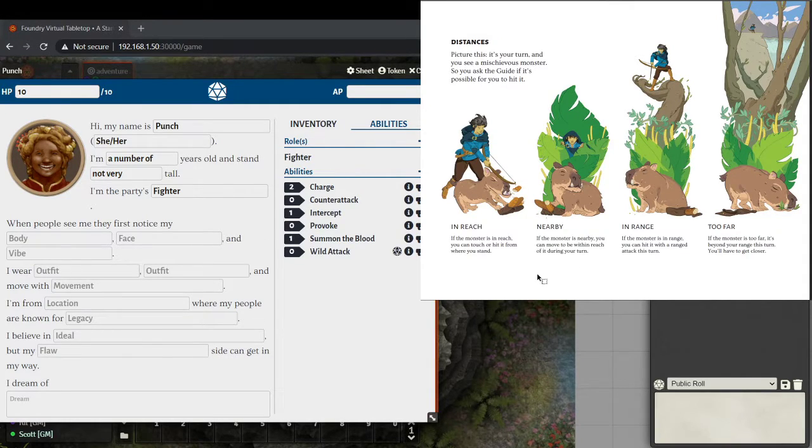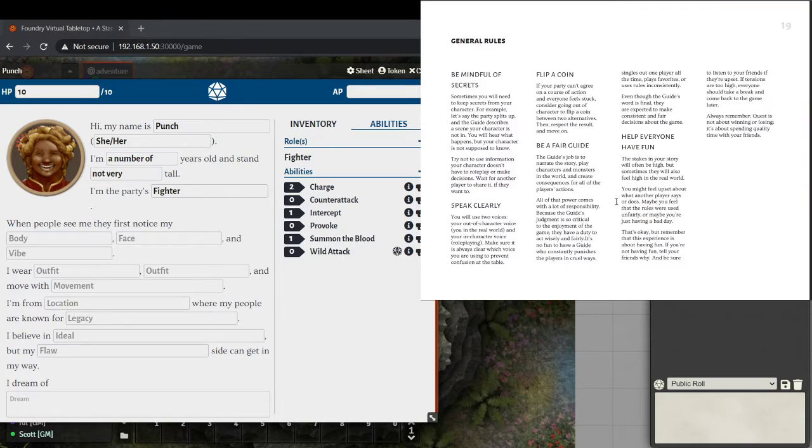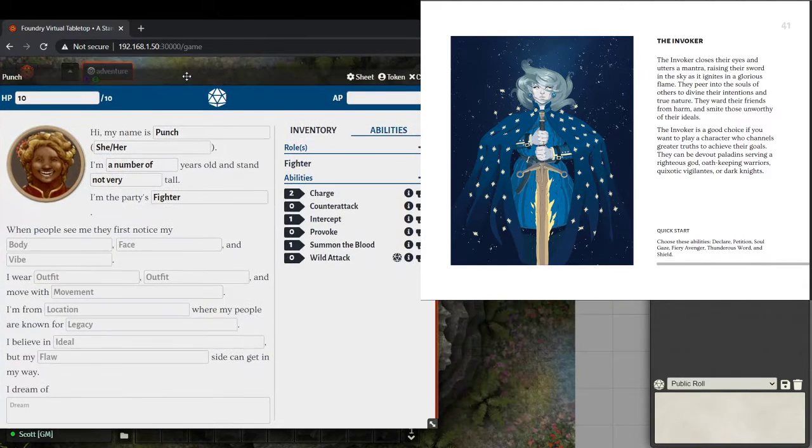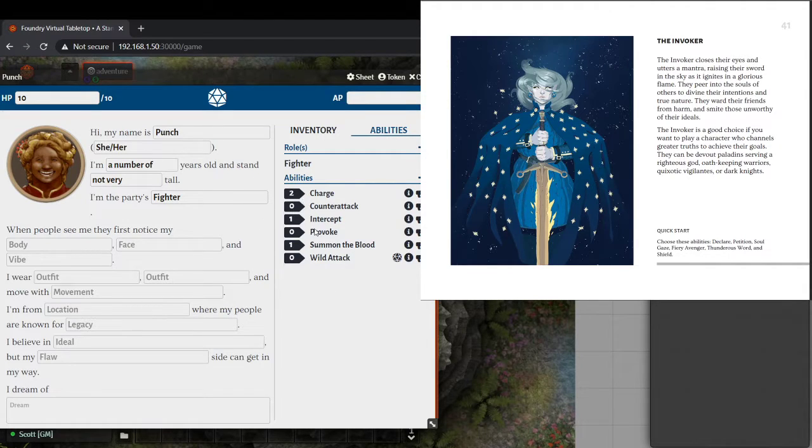The distance system is: in reach means you could hit something; nearby means you could move this turn and hit it; in range means too far for melee but could hit with a ranged weapon; and too far is just too far. A lot of games do this for theater of the mind — just roughly how far away is it. You don't have to get too fussy tracking where everybody is. So we just picked out some abilities for each of them. They each get six abilities and we just picked six that sounded good.